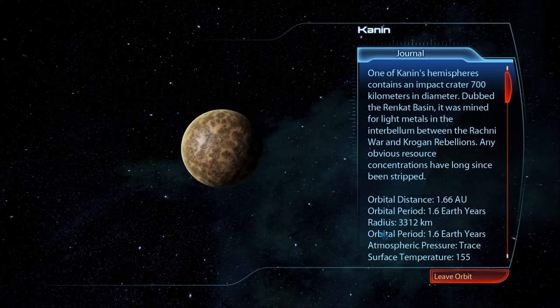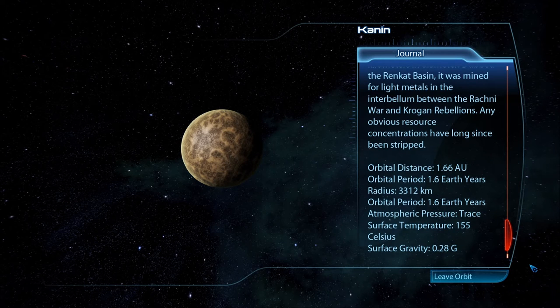Kanan. I like Kanan. One of Kanan's hemispheres contains an impact crater 700 kilometers in diameter, dubbed the Renkat Basin. It was mined for light metals in the interbellum between the Rachni War and Krogan Rebellions. Any obvious resource concentrations have long since been stripped.